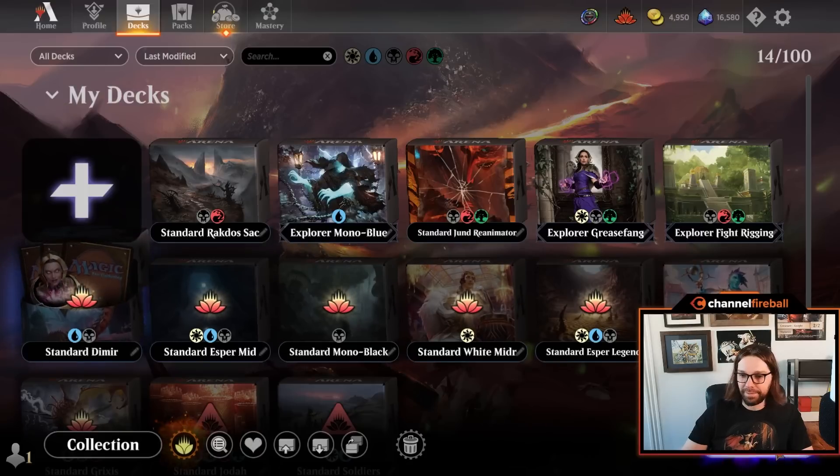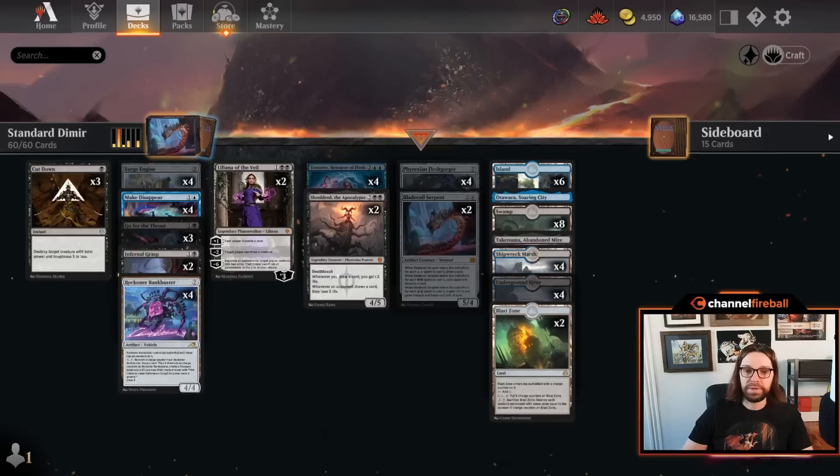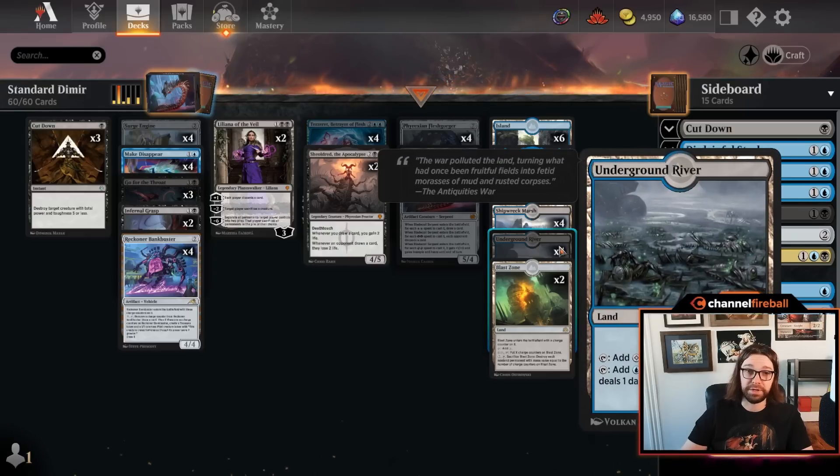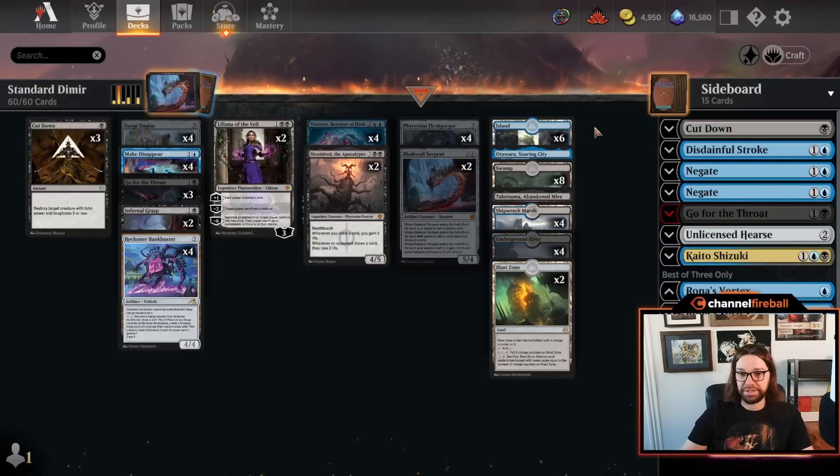Coming in at number 10, we have Dimir. Not a deck you likely would have run into in Dominaria United Standard, but it makes a lot of sense that this archetype is now possible thanks to the printing of Underground River. In fact, you don't even need any additional tapped lands like Raffine's Tower or Dismal Backwater or anything like that.